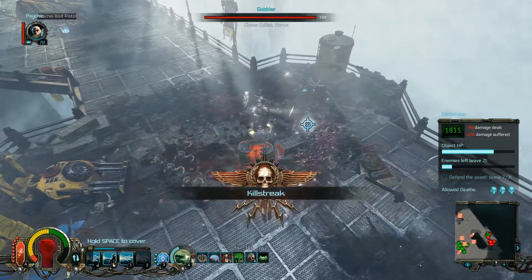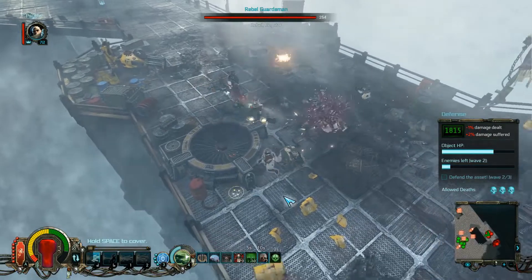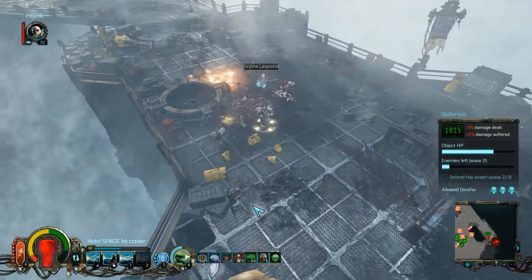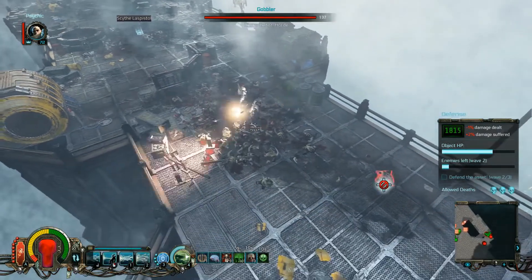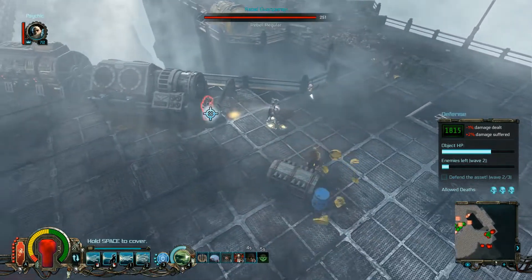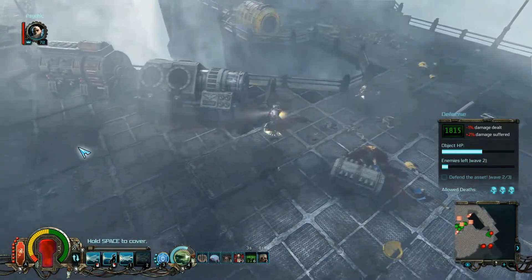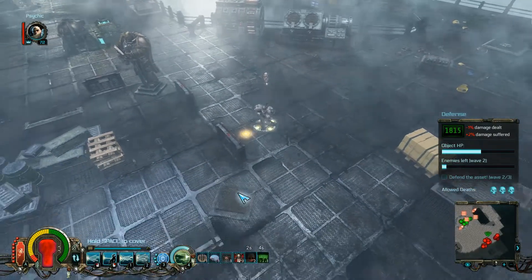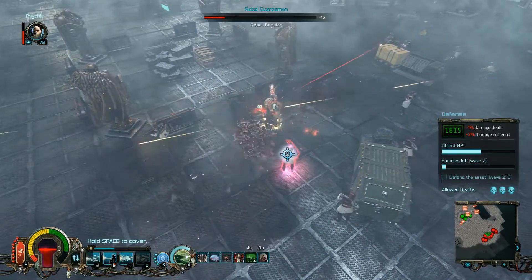In my opinion, all the enemies just should be thrown at us. I don't even know why that is not working out precisely like I would see it in a defensive kind of mission. Here's another horde. That is something I don't like — that we now have to get out of our little base and see where the enemies are hiding. That should not happen, but what shall we do?